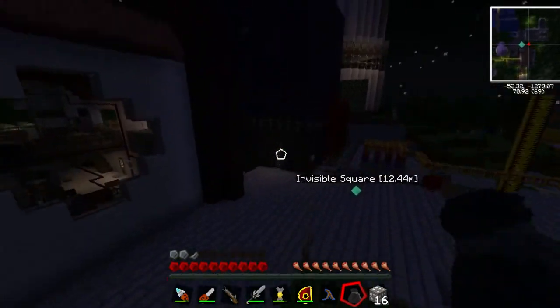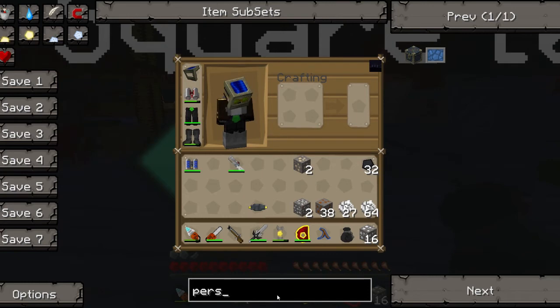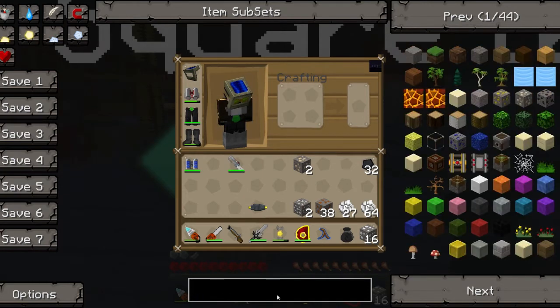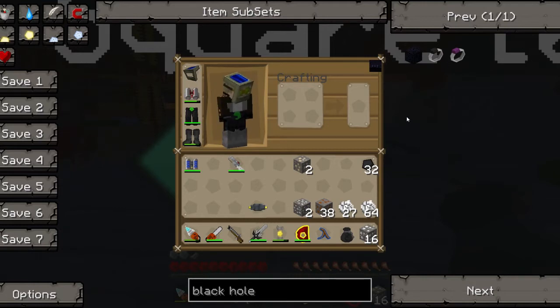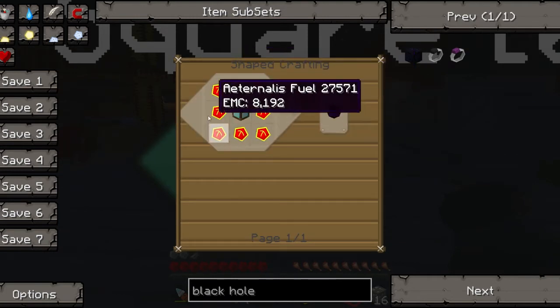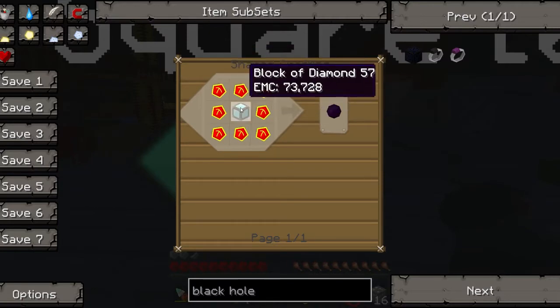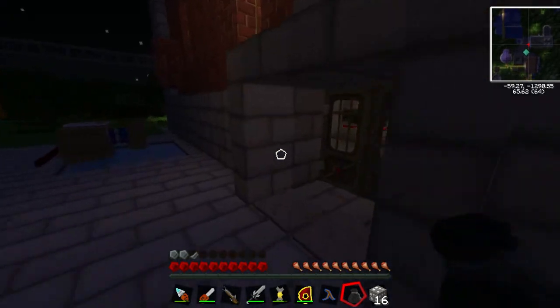Where was I going? Ah yes, black hole band. So I need a lot of stuff essentially. Black hole chest — what is that? Doesn't give me a recipe, so obviously can't make it. Two of them. So I need 16 stacks of coal. No problem.